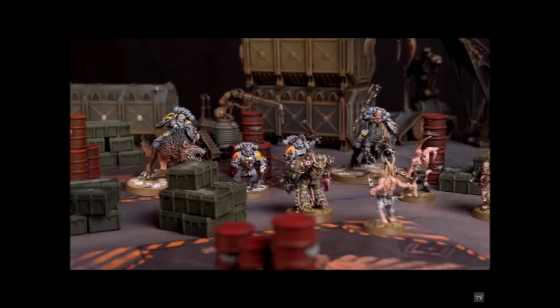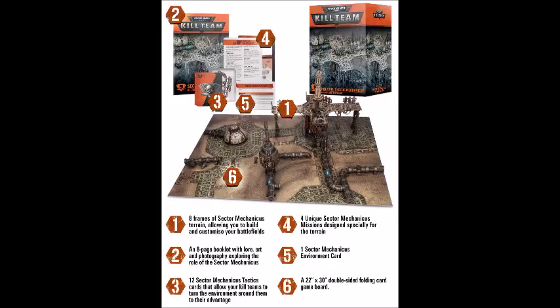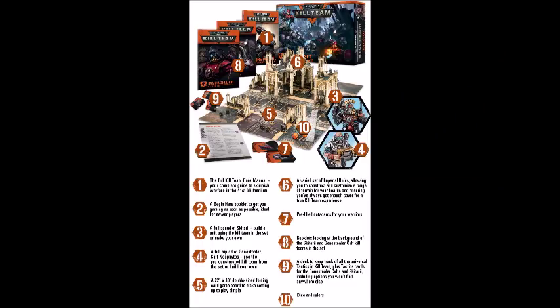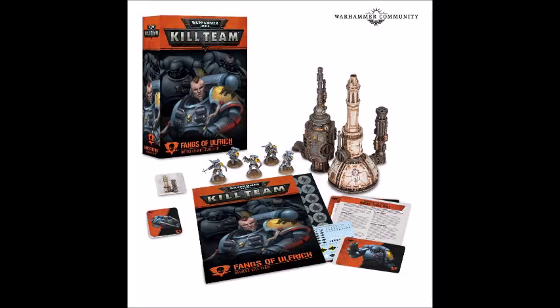If you want to play Adeptus Astartes in Sector Mechanicus, it gets a bit more complicated — you need the Fangs of Ulrich starter set, the Sector Mechanicus kill zone expansion, the core manual, ruler, and dice. All kill team sets and expansions come with various amounts of kill zone specific terrain. So if you pick a faction that comes with terrain from one kill zone and want your skirmish to be set in another, you will end up with some unused terrain.